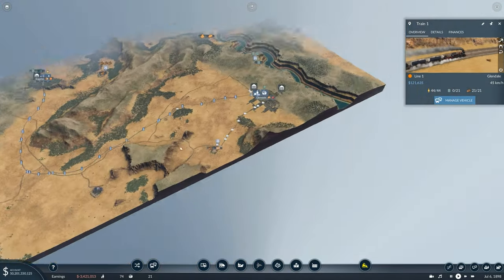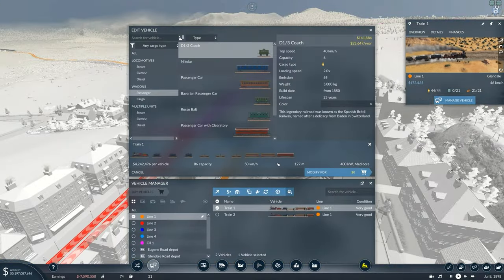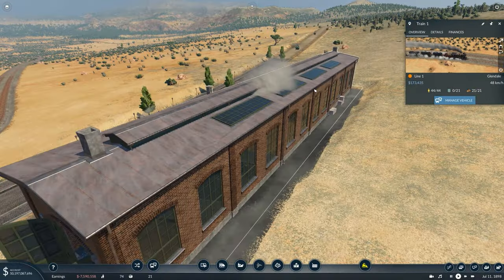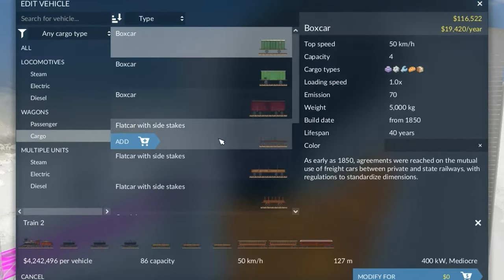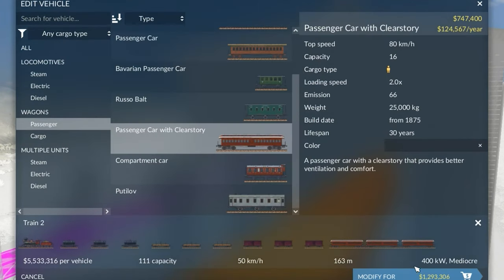Now we've got lots of block sections we can introduce more trains to this network very easily — just press 'manage vehicle' and clone. But if we're going to carry more types of goods, we need to add different types of carriages. Edit the train, go to the cargo section, and add a couple of boxcars. Also upgrade the passenger carriages for more capacity with less length, because you've got to keep train length down in the early game while keeping capacity high.